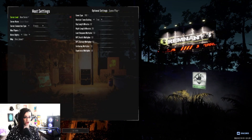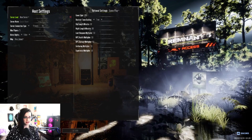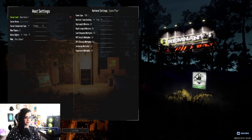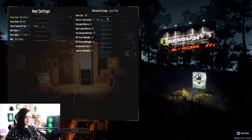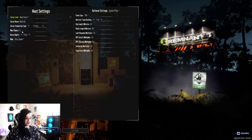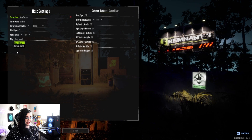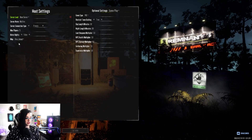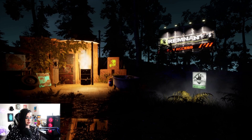It looks like we can host or find a game. Let's go ahead and host one. We're going to name the server 'Misfire.' Maximum number of players is five. We can pick our map — we have Rise Island and Hiatus. I'm not really sure about either one, so we're just going to pick the first one and launch it.